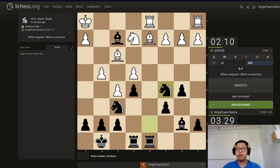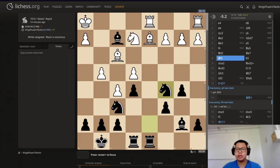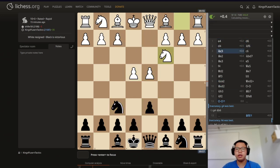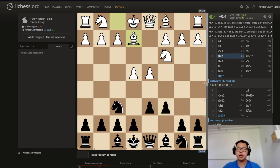Our opponent finally resigned — that's good for us. Let's look at the game really quick. It's quite a short game, but I think it's still very helpful. Bishop e2 is sort of a more modest move, and it is also a waiting move to see what black will do before committing to maybe f4 or knight f3.